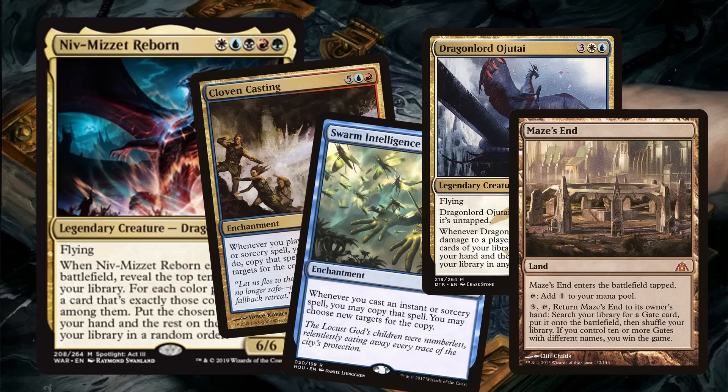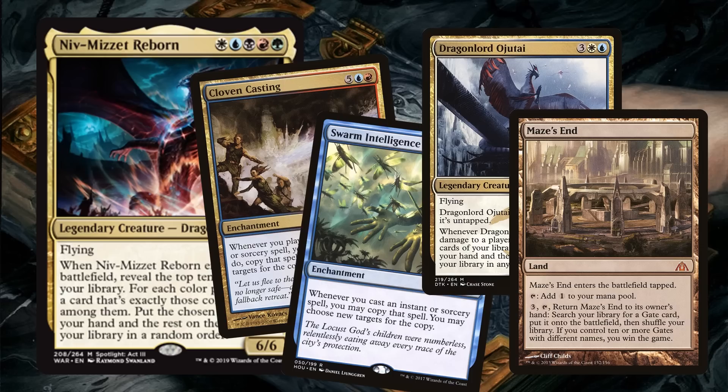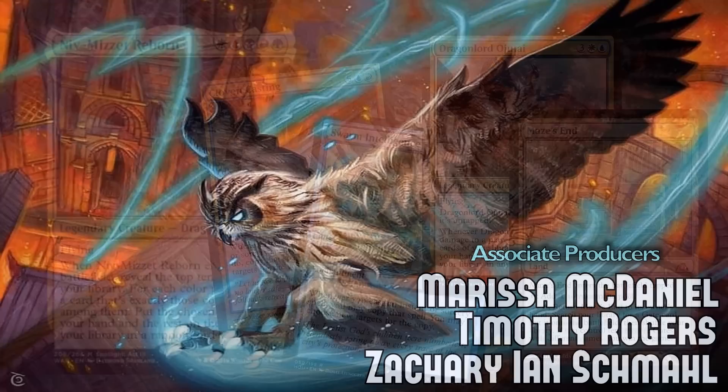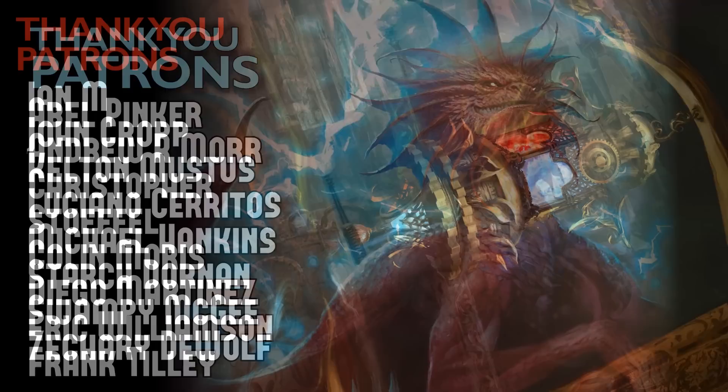Niv-Mizzet Reborn is honestly about fun — well, unless you're building the cEDH version, and then it's about destroying your enemies as fast as possible. If you like the look of this deck, click the link in the description to TCGPlayer.com where you can see all the multicolored cards in my version. You can also find the cEDH Niv-Mizzet list and the original Food Chain Tazri list refined by Shaper Savant. I can't end this video without saying thank you to my patrons and thank you for watching — this set has been spectacular and there's still more Commander videos to come. See you very soon!